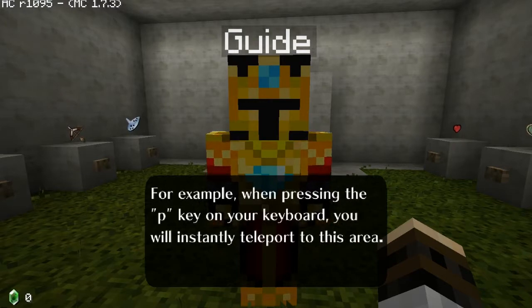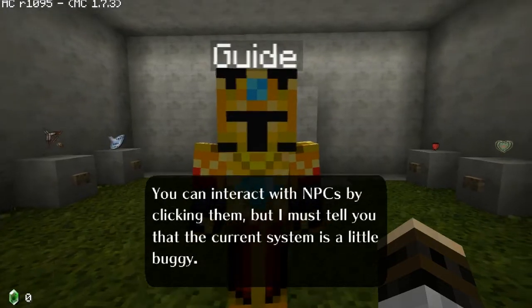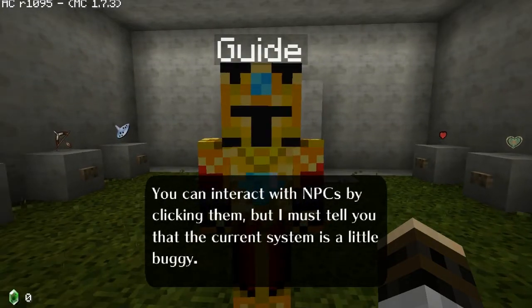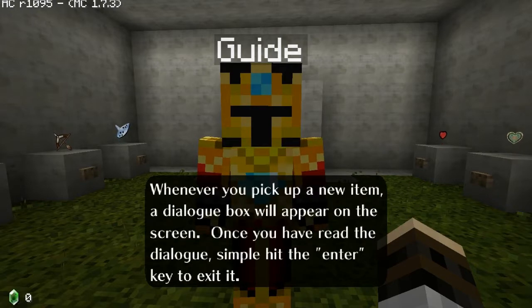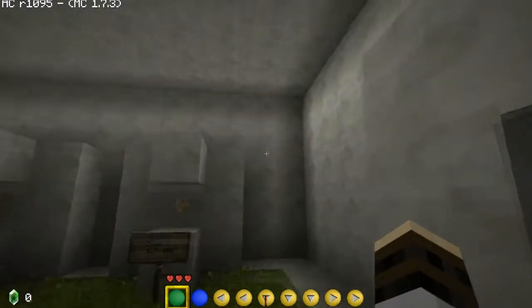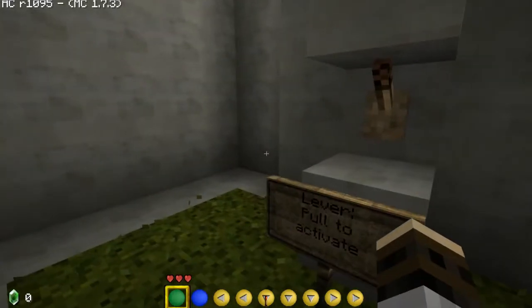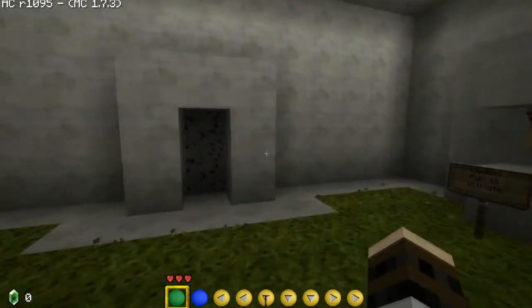'You can interact with NPCs by clicking them, but their current system is a little buggy. Dialogue will always work, but if you're not standing still before clicking on the NPC, your screen will shake. Whenever you pick up a new item, a dialogue box will appear on the screen. Once you have read the dialogue, simply hit Enter to exit.' Okay, interesting. Now what do we have in here? We have 'press button to activate,' 'lever to pull to activate' — pretty self-explanatory.